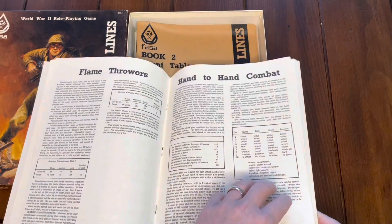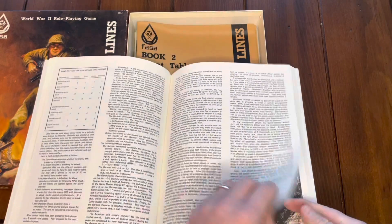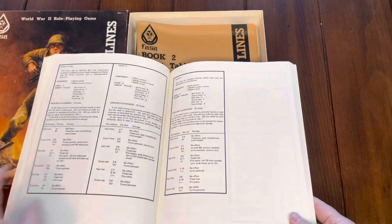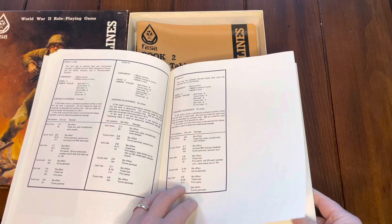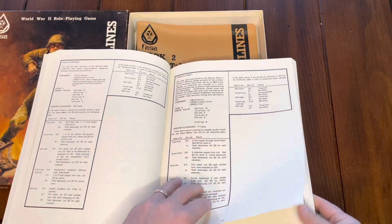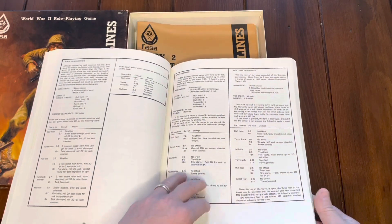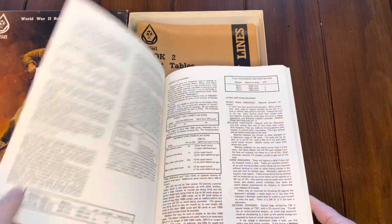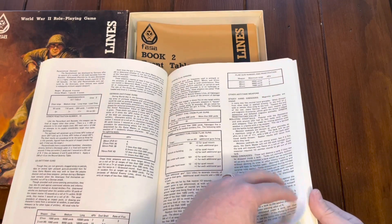There are rules for flamethrowers, hand-to-hand combat, and tanks — always a fun experience when you're just a couple of guys in the field. The different tanks are listed with their armament, crew, and armor value. You'll need a bazooka or something for those. Hit locations and anti-tank weapons are covered in detail.